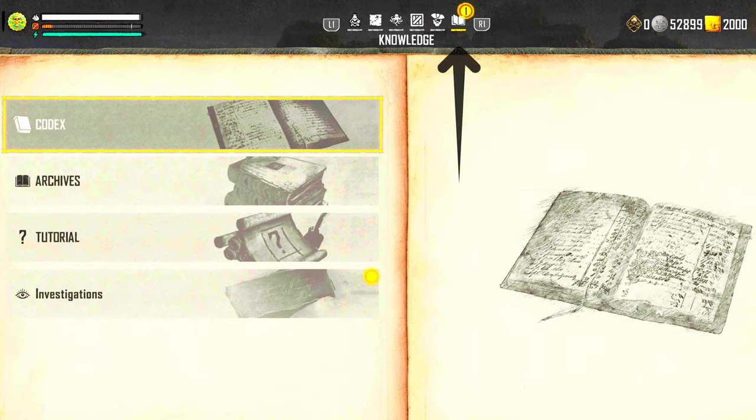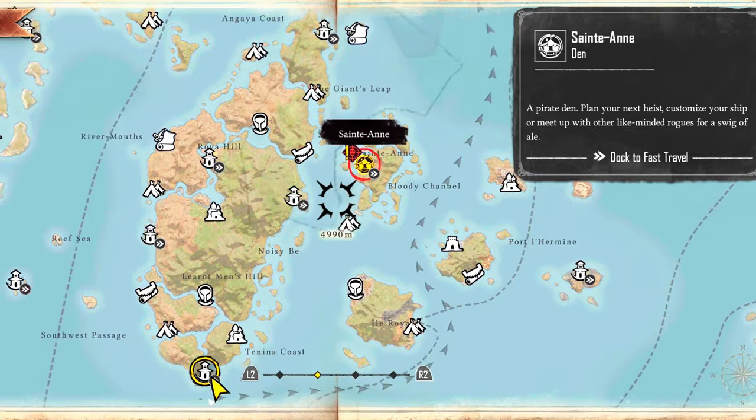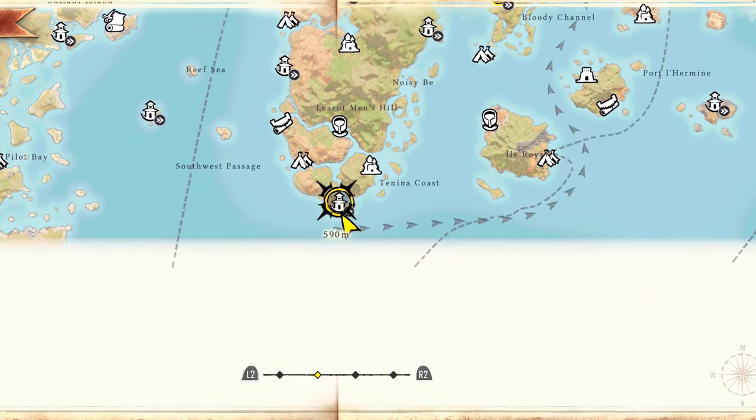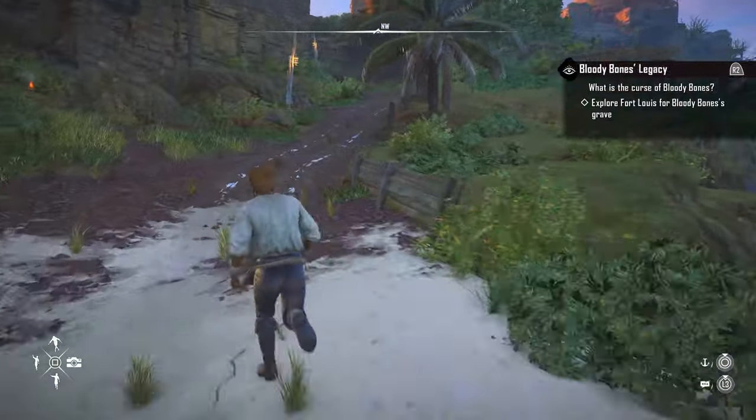Next, open up your knowledge book and go to the investigation tab — we have an update. We need to go into the nearby fort and find the grave of Bloody Bones. Again, from St. Annie's pirate den, it's just down and to the left, right by that combat fight.